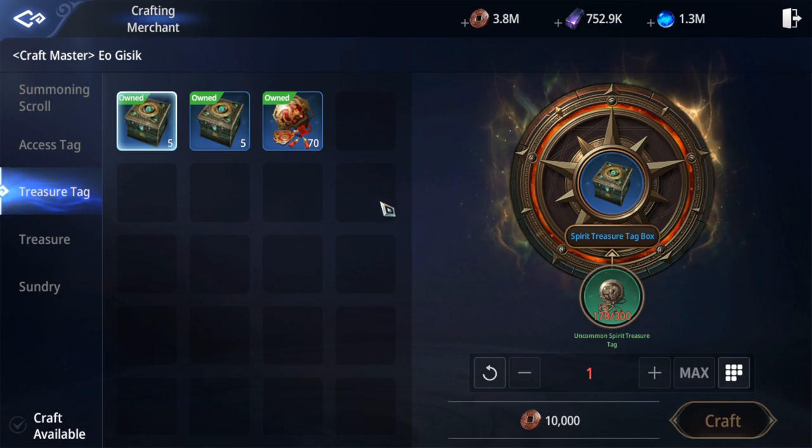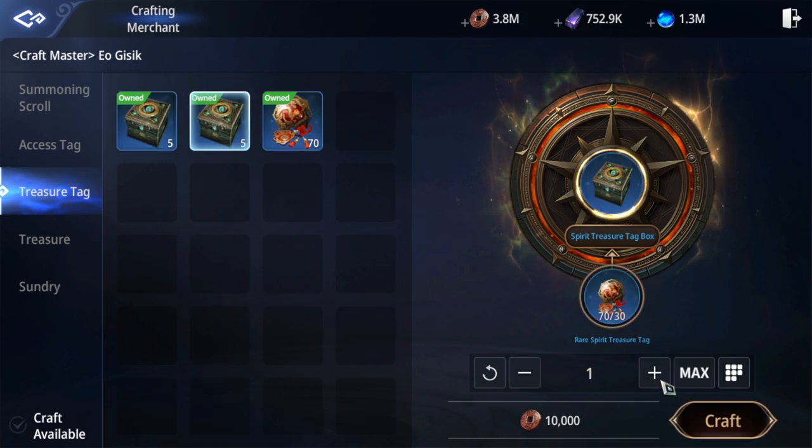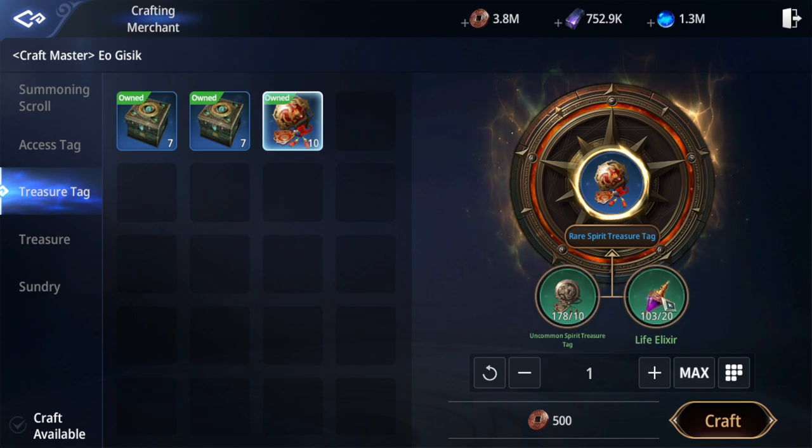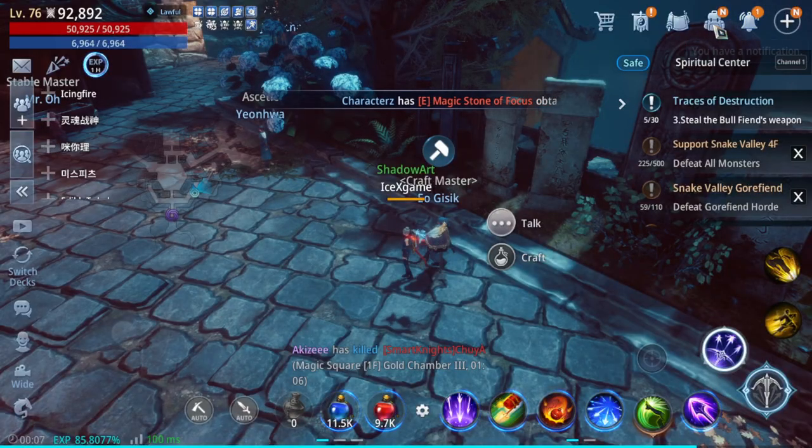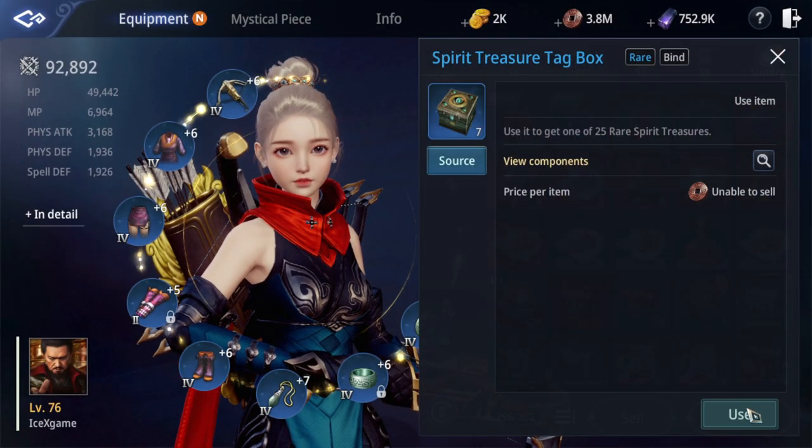For the epic speed threshold or region speed threshold, what you need to do is just step this one. Or you can upgrade this one — normally it's going to waste, so direct grab is better. I need around 300. Now we're going to open the chest.